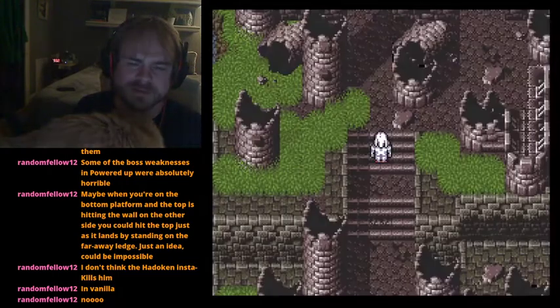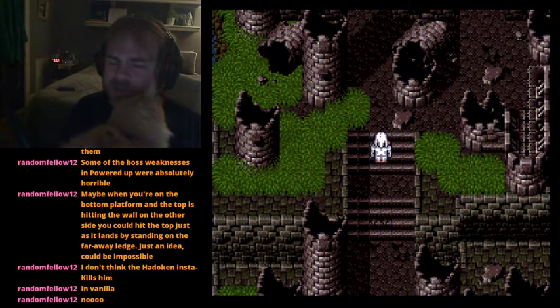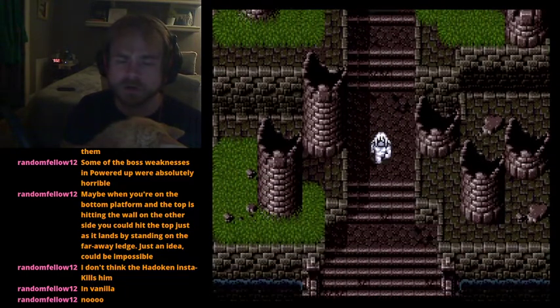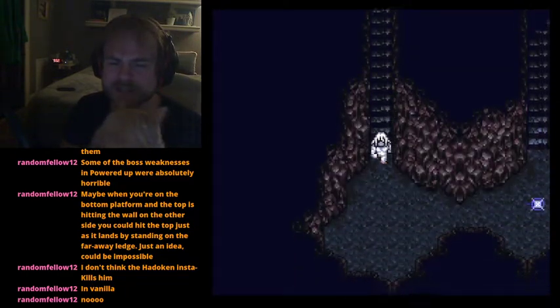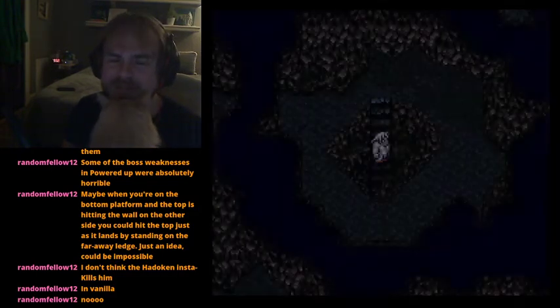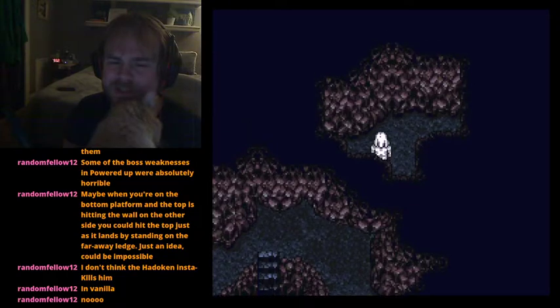You should go talk to the scholars in the library - they could tell you how to get through. We have a moogle charm equipped, but I actually want to go get the clues rather than just load a safe state with the correct characters.